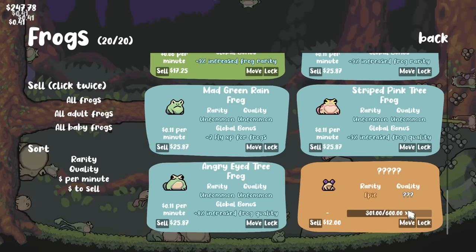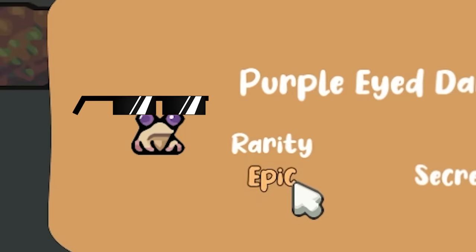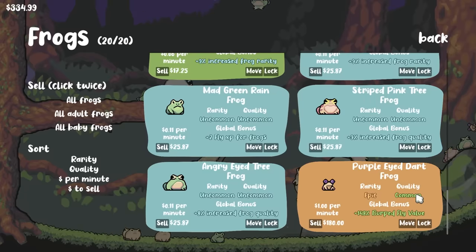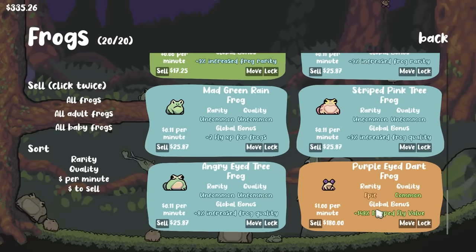But he's already halfway to grown up — 600 experience, that's a lot. And there it is: purple-eyed dart frog. Epic. Okay, so not legendary but it is epic. He makes a dollar per minute, he's got a common quality, and 150% burped fly value — which is really epic. So we're gonna go ahead and sell them.